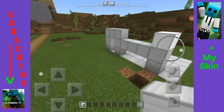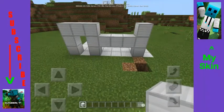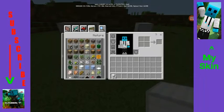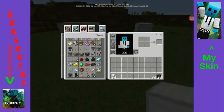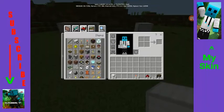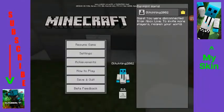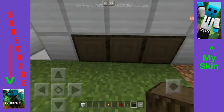Next, you're going to go into your creative inventory and get whatever block you want to fill it in with — it can be anything, you can even use iron blocks. For this tutorial I've chosen a dark oak block. You're also going to need some levers, redstone, signs, and redstone torches. You'll place some blocks behind there temporarily — you'll remove those later.